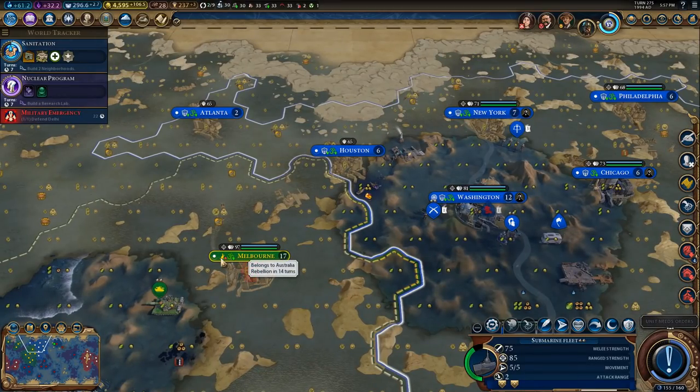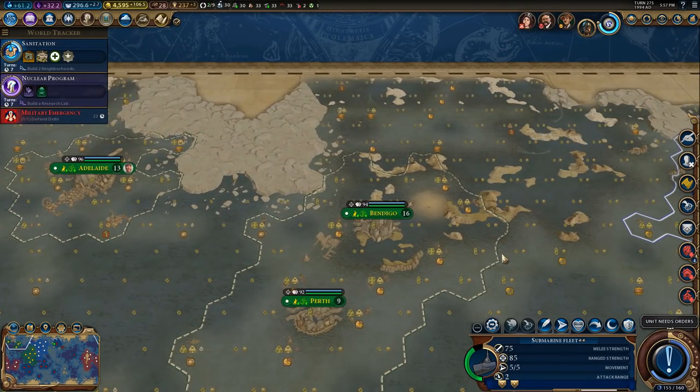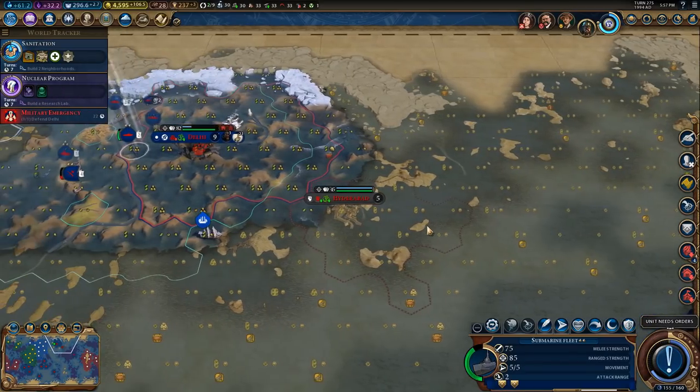Melbourne's going to rebel — to the Americans, maybe. Somewhere around here was that pink sea that's one of the wonders — I think that's actually gone underwater. I'm just impressed it didn't crash, honestly.